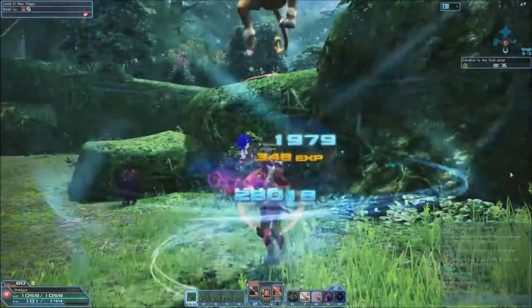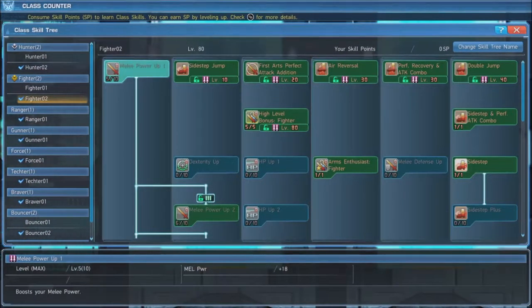Let's look at the skill trees for this build. First, we grab 5 points of Melee Power Up 1 in order to unlock the rest of the skill tree. When you reach the requisite levels, grab Sidestep Jump, Air Reversal, Perfect Recovery and Attack Combo, and Double Jump. When you reach level 80, be sure to max out High Level Bonus Fighter, which gives you a 105% damage bonus.